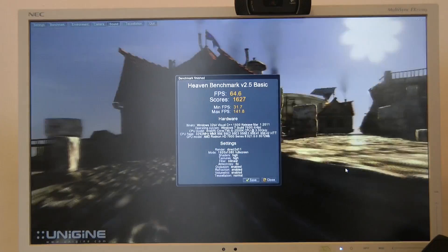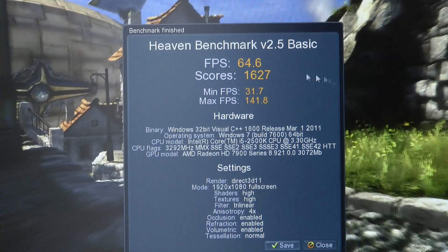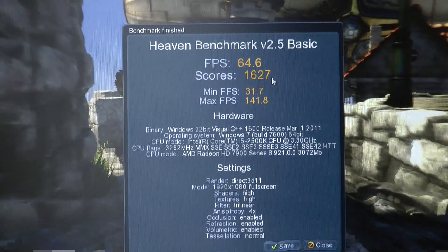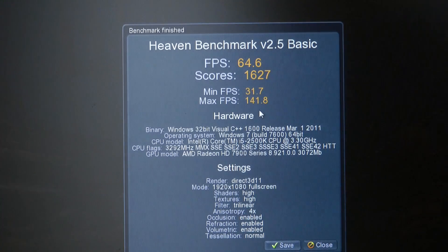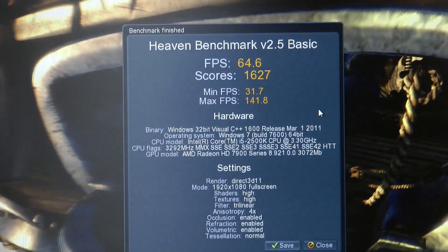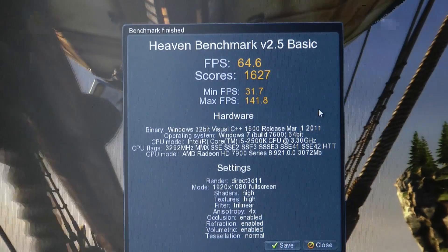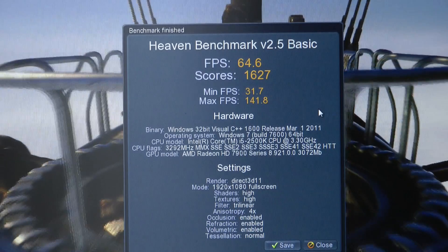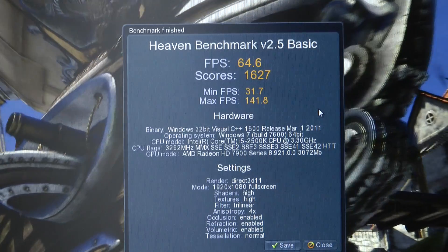There we go, that is the benchmark complete. Let's have a look at the results — that is absolutely amazing: we've got a frames per second of 64.6, a total score of 1627, minimum frames per second 31.7, and maximum frames per second 141.8. That is absolutely a stunning result. Just to give you a quick rundown: this is an Alienware Aurora R3 running an Intel Core i7 2500K CPU clocking at 3.3GHz, with an AMD Radeon HD 7970 with 3GB of memory on board.